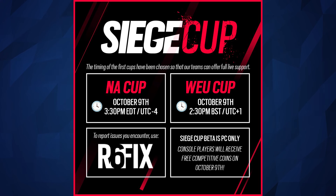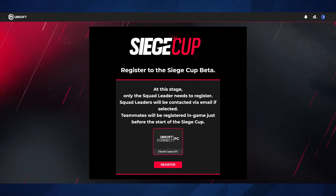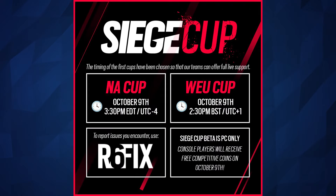The Siege Cup is going to begin on October 9th — this will be the very first one. You can see there is a specific time: 3 p.m. EDT, or in the European region 2–3 p.m. British Summer Time. If you want to take part, your squad leader has to register at the website — link in the description below. This is PC only at this point for this season.